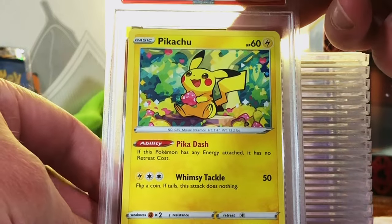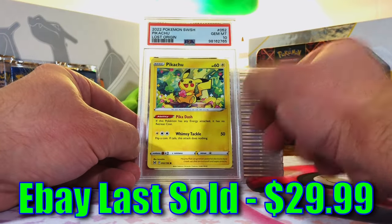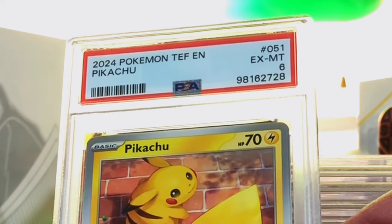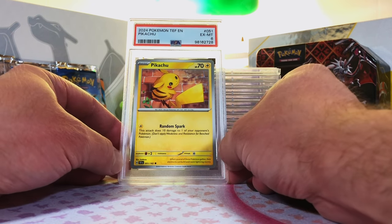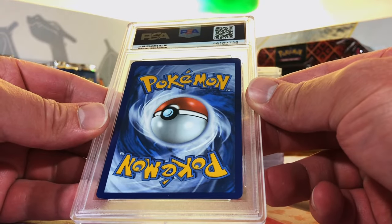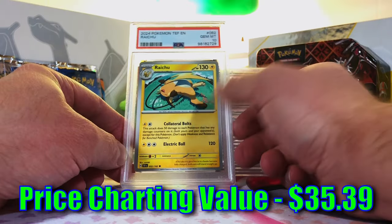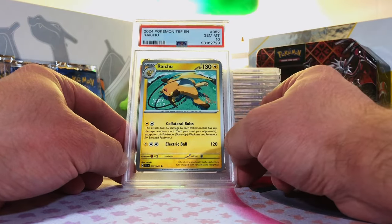Pikachu Common from Lost Origin — we got another one of these. Thinking this is more than a 9. Yes! We scored the Gem Mint 10. Pikachu Common from Temporal Forces — let's give it a 10. Excellent 6. That was a disgruntled employee grade. There's no way this is a 6, but oh well, I ain't going to lose sleep over it. Raichu Common from Temporal Forces — I'm going to guess an 8. Nice, I'll take that. You grade these commons and uncommons — sometimes 20x, 30x the value by grading it. Never going to regret that.